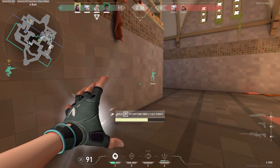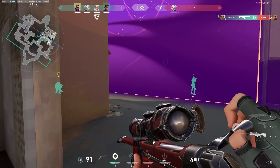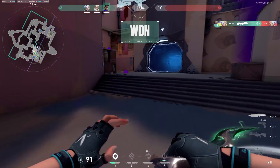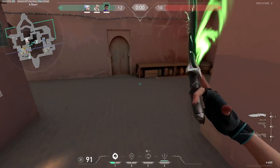Okay, so we know the difference between crosshair placement and raw aim. Now I'm going to show you the best ways to practice crosshair placement, and then the best ways to practice your raw aim. First, let's talk about crosshair placement and the best way to improve that.